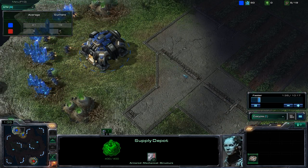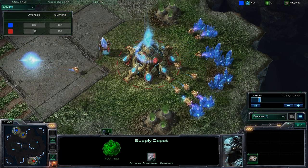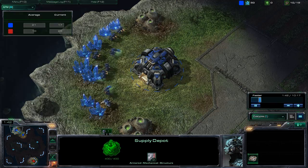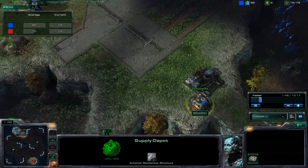Actions per minute is really low. The Korean players I've watched average about 180 to 200, which I'm not sure how the hell they do it. But I guess it's still early on in the game.